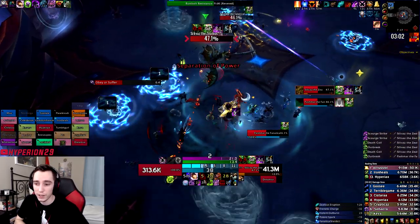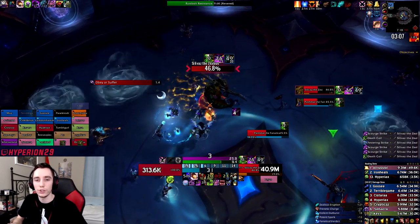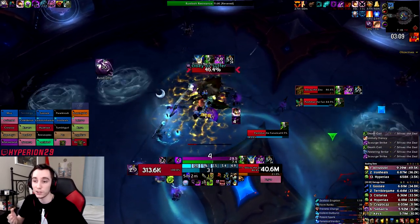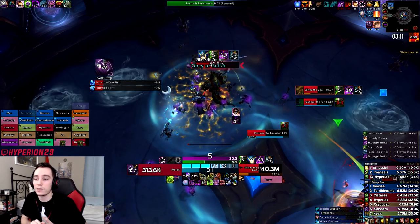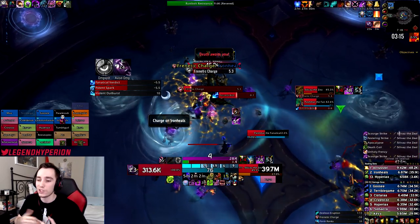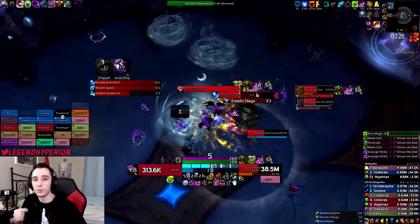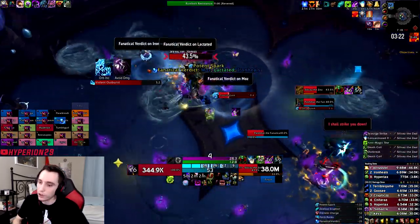Essence of Focusing Iris is fairly easy to use. You essentially just want to time it and use it whenever you can hit multiple targets. On Pure Single Target it's still kind of decent, but it really shines whenever you can cleave multiple targets with it. Just make sure you don't use it within Unholy Frenzy because that will prevent you from applying Festering Wounds to the target.